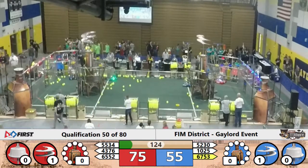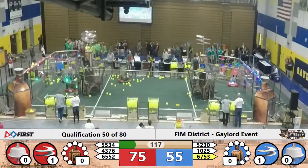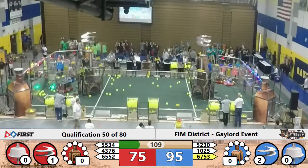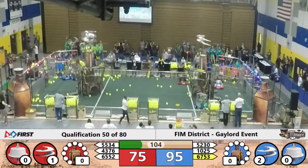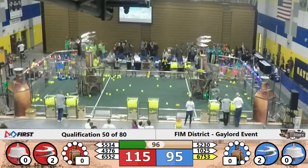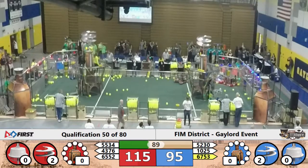67.53 delivering another gear to the Blue Alliance as 52.30 is attempting to collect one. 10.25 getting jostled around a little bit over there. 65.52 trying to get to position for their next gear. 43.76 is getting close to position and rocks that gear, as 52.30 is trying to get to the temp position. There's a couple of fuel pods in the way there. 67.53 collects it here and delivers it over to their tower.